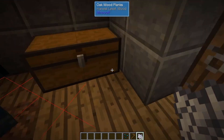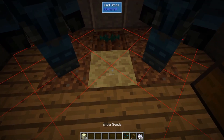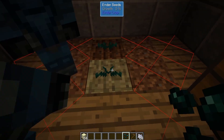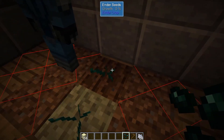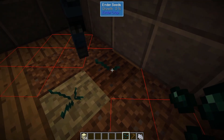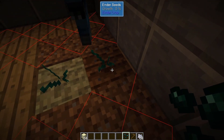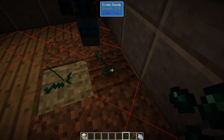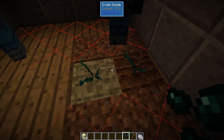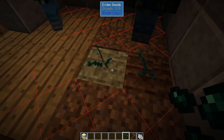That being said, you can instead plant it on an end stone, and that can increase its growth. Till the end stone and drop it in there. If you're growing it on regular dirt, it takes approximately seven in-game days — about 2.3 hours — for it to reach total maturity. And there is a 50% chance that once it goes up a stage of growth, it will not continue; it will literally stop at that point, and there's nothing you can do other than break it and replant it. Using end stone does help decrease that time, but not a whole lot, so if you can get some end stone, it's highly recommended.